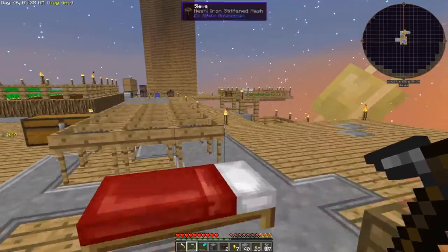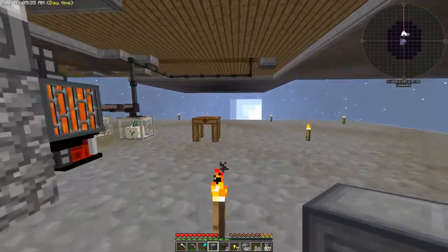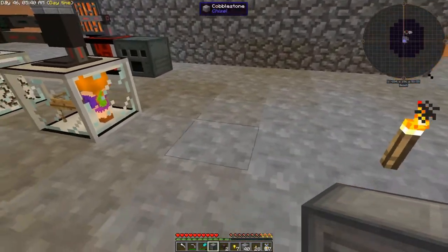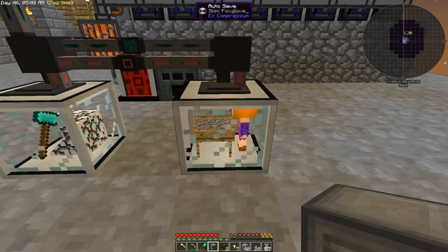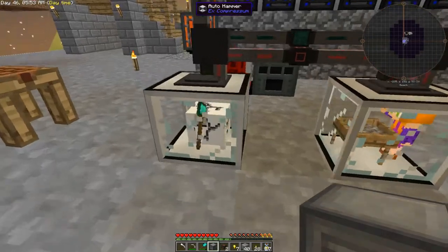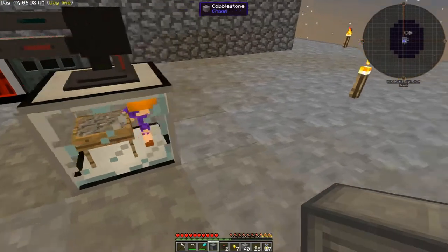Let's go put this downstairs. So where do I want all of this to happen? I want to leave a bit of space. We still want to sift with the diamond mesh as well, so we need space for that. We might need another auto hammer if this isn't fast enough. It's still on 25, 26 here, so it's kind of keeping up.